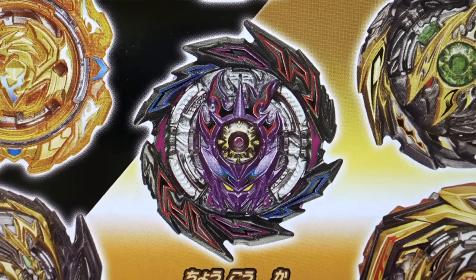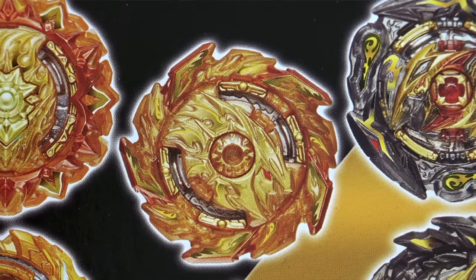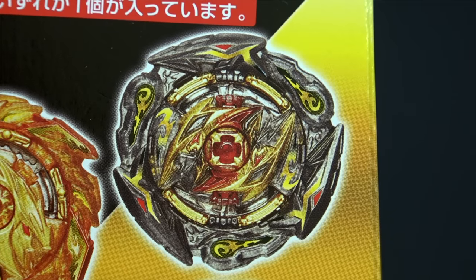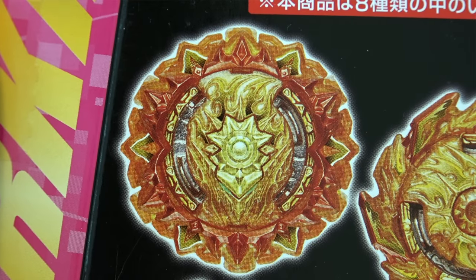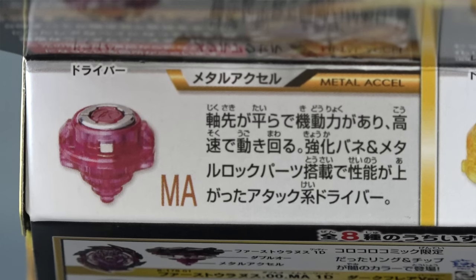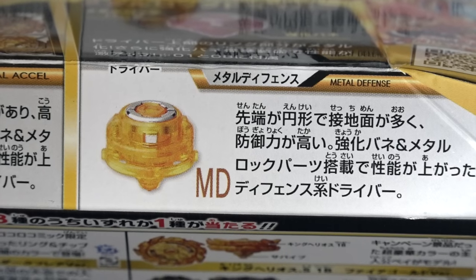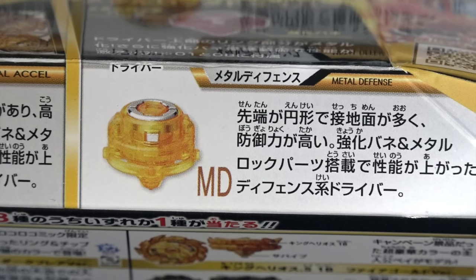It's not that special to us really, but maybe we're wrong — it could be cool still, right? Because there are gold chassis and brand new drivers with metal locks. Those parts themselves are probably more exciting than the package overall. Let's take a quick look at the back of the box — from the top you can see it shows Metal Accel and Metal Defense, so these two drivers have metal locks on them.